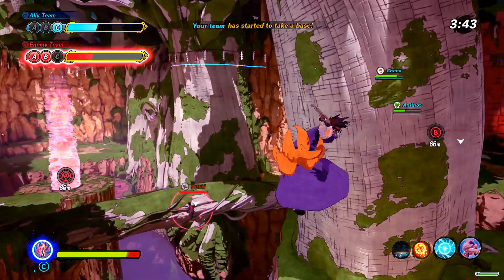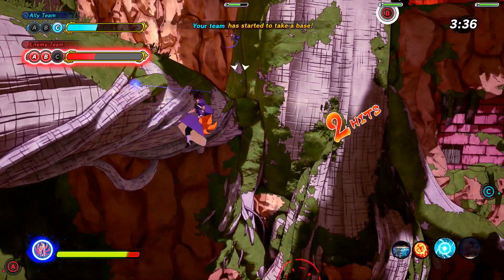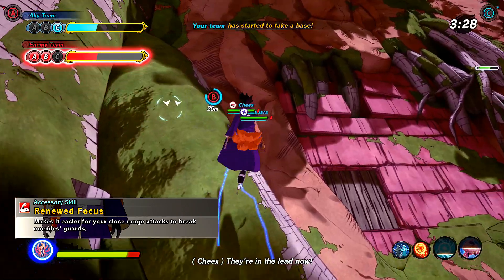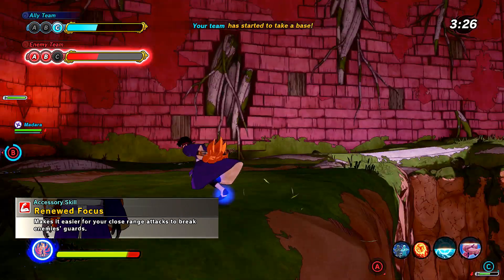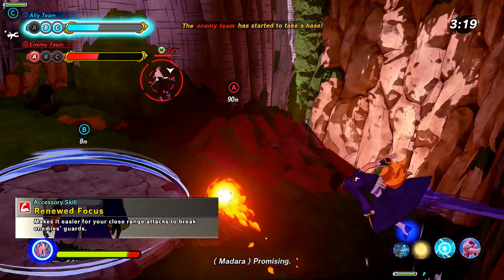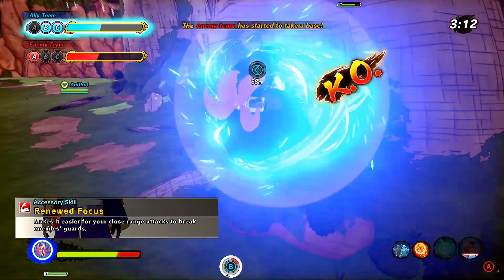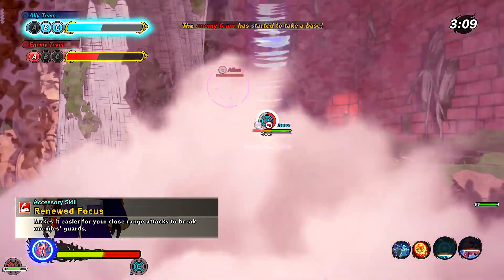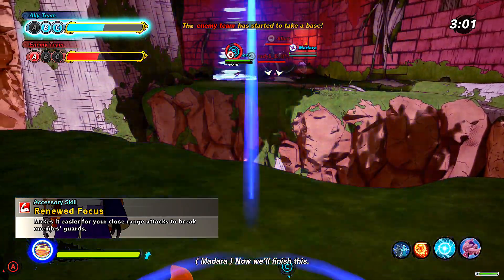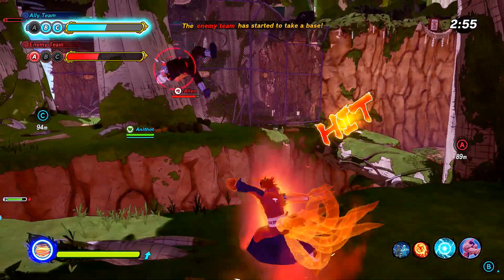For the accessory skill, this one solely depends on your playstyle. However, the skill I went for is Renewed Focus. All this does is make it so your close-range melee attacks break enemy guards easier. So if you're ever in a situation where you and the opponent just take turns blocking each other's strings, you're going to end up breaking their guard a lot easier, even if they start reflecting you. When you break someone's guard, they are not allowed to sub until the substitution comes back, which is very useful when we're trying to maximize damage output with this build. But you can go with whatever accessory skill you see fit.